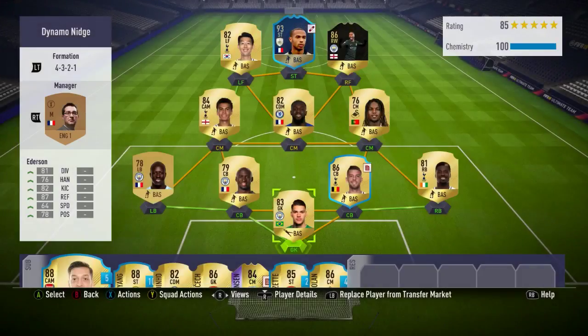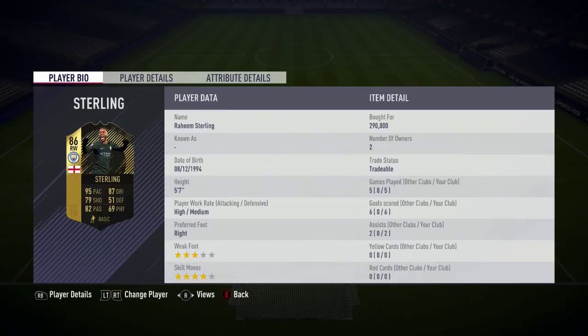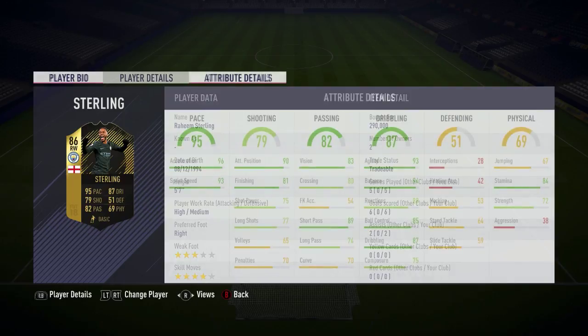You can see the team we used on screen now — we're still linking in that Icon Henry that we got on loan recently, alongside Heung-min Son and Sanchez. It's basically a full Premier League team with Thierry Henry in there. In the 5 games he played, he came away with 6 goals and 2 assists, which isn't the most incredible return but still not bad — that's 8 contributions in 5 games.